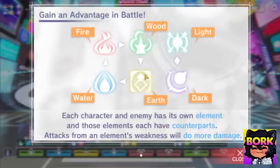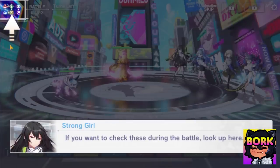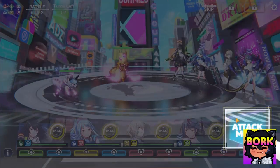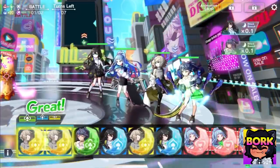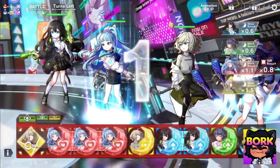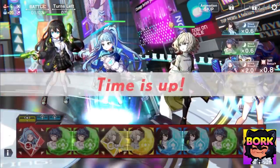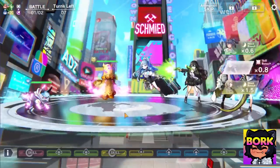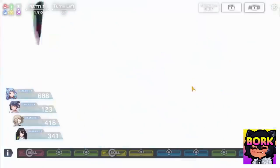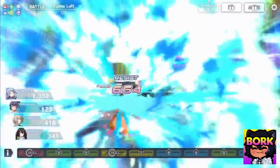Even though we're not talking about best characters yet, you can see the different elements here. There are counters: light counters dark, wood, earth, fire, water — very classic in that scenario. Get some learning while we're rerolling. This is tutorial success — we're going into attack mode. This is how you trigger all the different things. The most important part is: if you match three colors together you get a skill, which is really impactful.